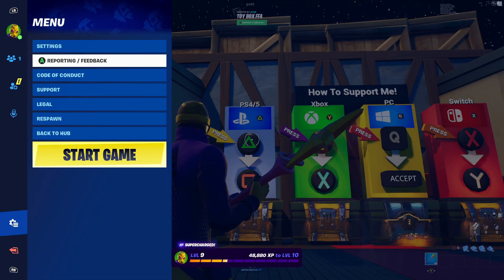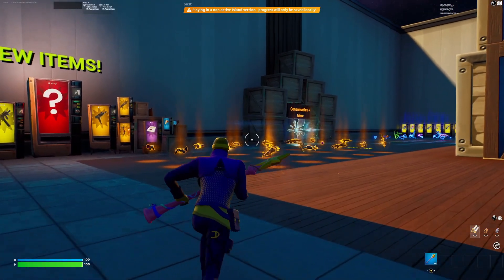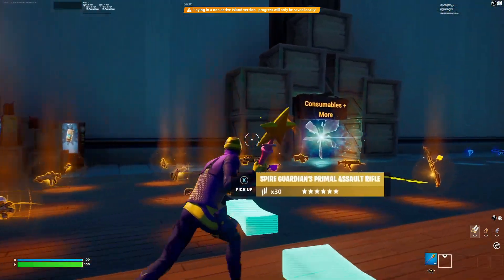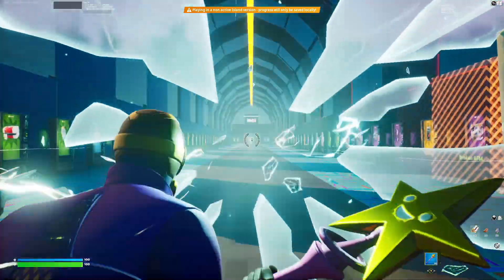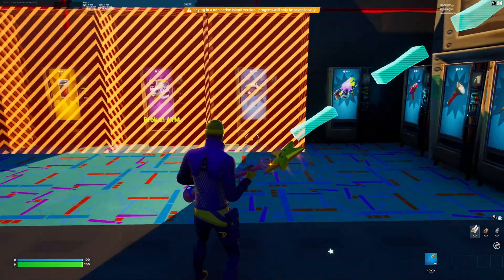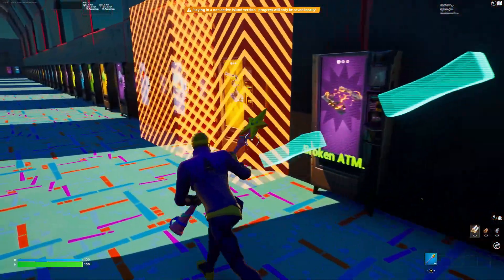Once you load in, go down to settings and start the game. Once the game loads you're going to want to turn to your left and run over to where it says consumables. Run through here — once you get through here you're going to need a few things, so run along this area.